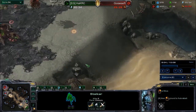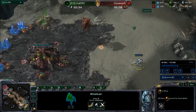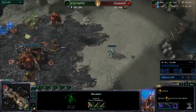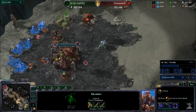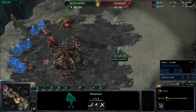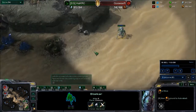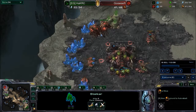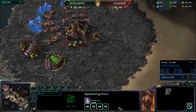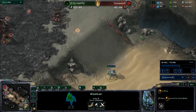The Stalker goes in for some early scouting and possible aggression. There is just a Queen here, but the Stalker is not going to be able to do too much damage. The Queen scares the Stalker away, at least temporarily. Now with two Queens, that Stalker is definitely not going to be able to do anything, so Huck immediately leaves Goswuzur's expansion. Goswuzur has built six Zerglings. Zergling speed is halfway done — Huck has to identify this.